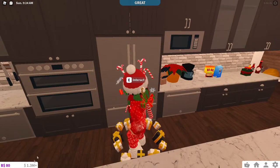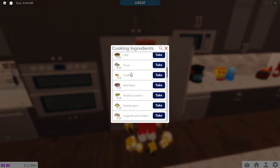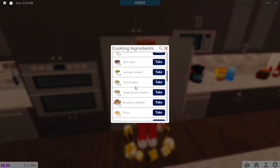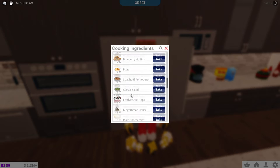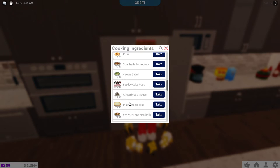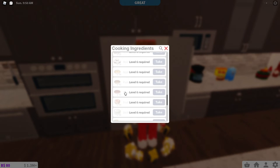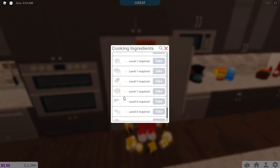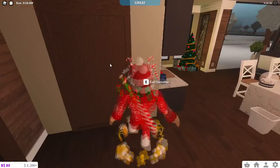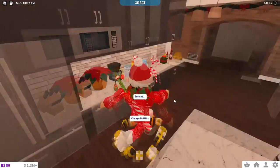Let's take a look at some of these prices and see how they don't even matter to my 1.3 million dollars. Looking at ingredients: holiday cookies are only $15; gingerbread cookies are $20; the best cake pops are $36; a gingerbread house is $68; holiday tree brownies are $52. I also need to get my cooking level up to level 7 so I can make the yule log cake, which I think is a new Christmas item. Then we'll go down to my car and head to the store.